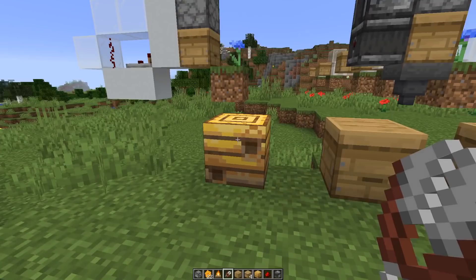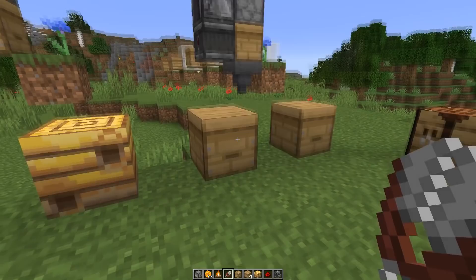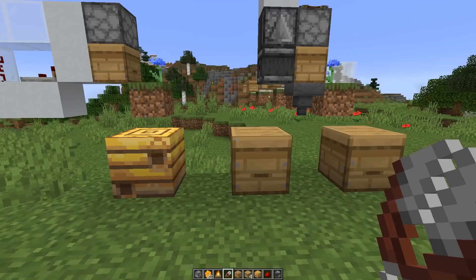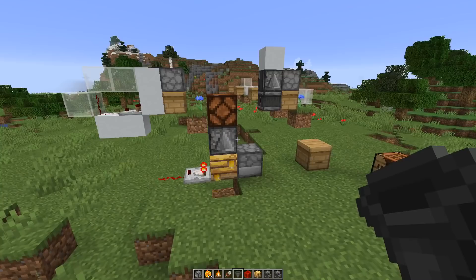The beehive itself works exactly the same as the bee nest. The only difference, apart from it looking different, is that it is renewable. While you can't get more bee nests without exploring — you really need to find them in the world and pick them up with a silktouch tool — you can always make more beehives. But there is really no difference in efficiency at all, and it doesn't matter for your farm if you use a bee nest or a beehive.